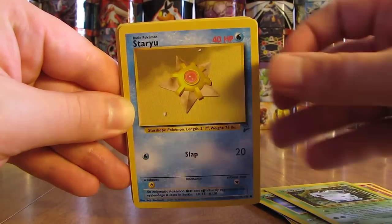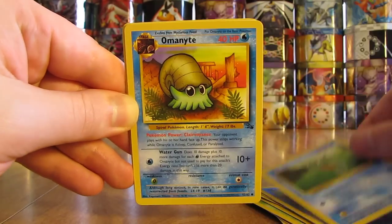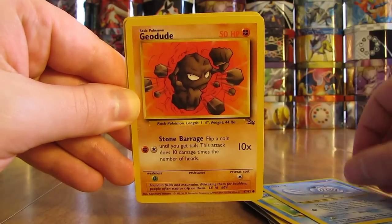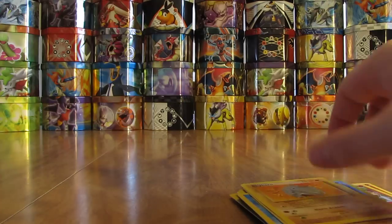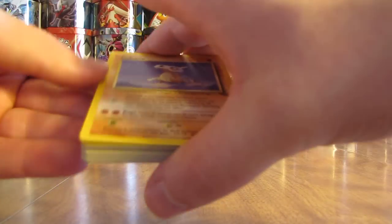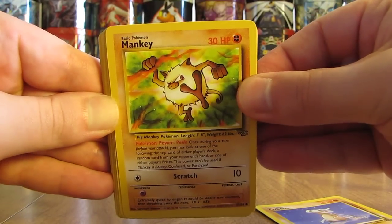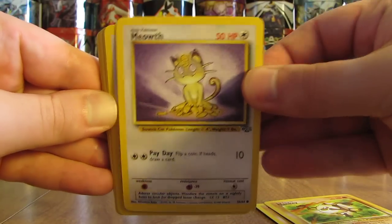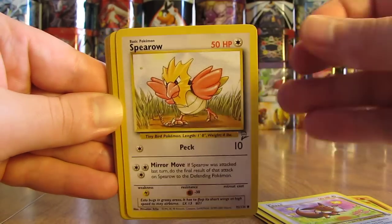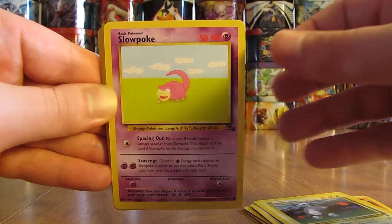Nidoran, Staryu, Psyduck, Shellder, Horsea, Omanyte, Goldeen, Poliwag, Geodude, and a Rhyhorn - that's only about half the stack right there. Second half of the stack has Cubone right here on the top, then there's a Mankey - real high HP there with 30 - Meowth, Jigglypuff, Eevee, Spearow, Magnemite. And the quality of these cards is very good compared to the newer Pokemon Company cards.